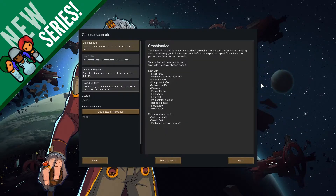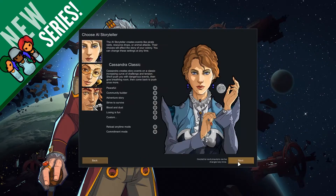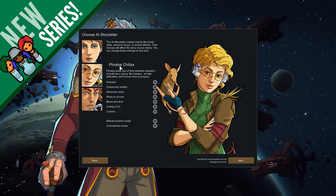I'm gonna start a new colony here. We'll stick with Crash Landed. I think I'm actually gonna go with Phoebe Chillax for now and then I might change back to Cassandra later. I will go with Adventure Story.